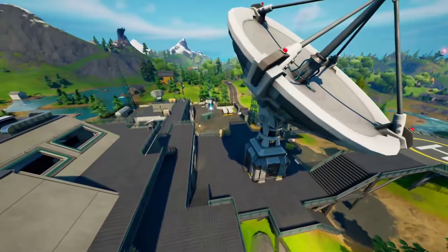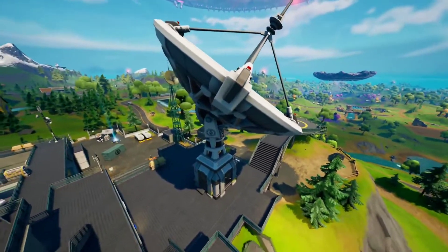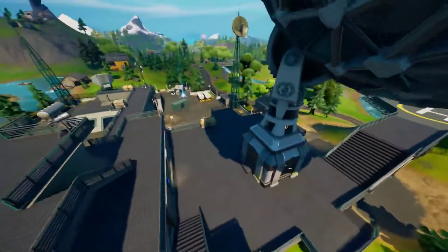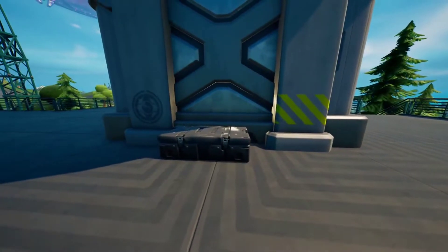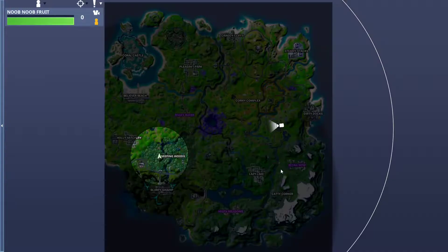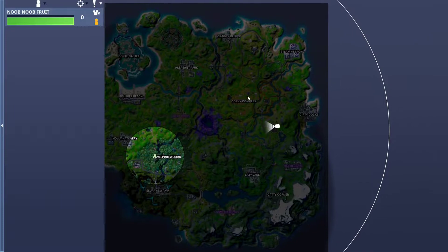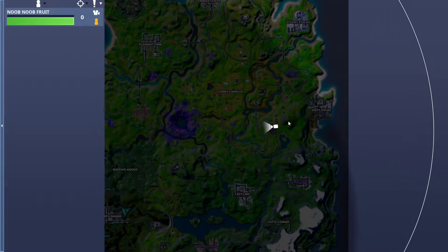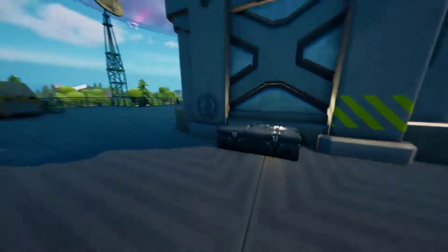For this Week 9 epic quest, you have to carry an alien sample from a satellite dish — like this one right here — all the way to a Corny Complex entrance. The alien sample is this little black box; there will be one of these in each satellite station. I highly recommend going to the one right next to Dirty Docks.